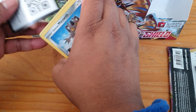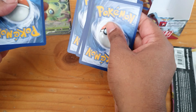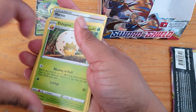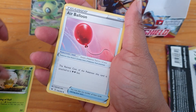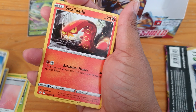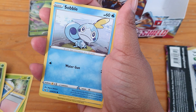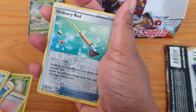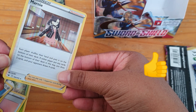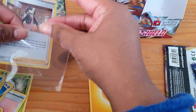Code card. We have our energy, Elder Goss, Air Balloon, Power Pad, Galarian Meowth, Sizzlepede again, Wooloo — that's cute — Grookey, Sobble, Ordinary Rod, and our reverse plus a holo Marnie! I love that one, so we'll sleeve that one up.